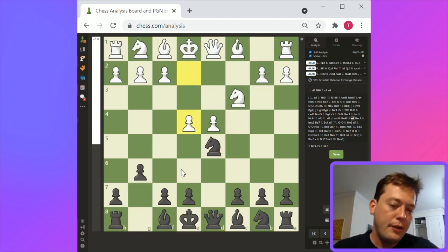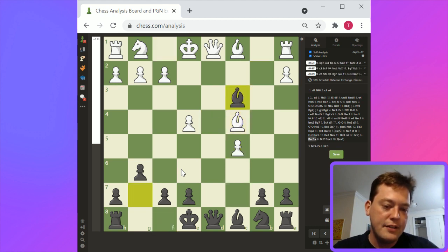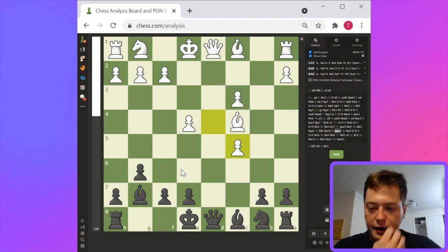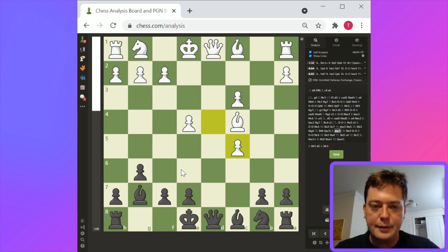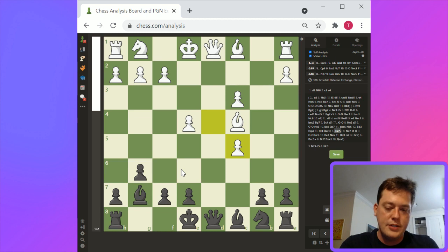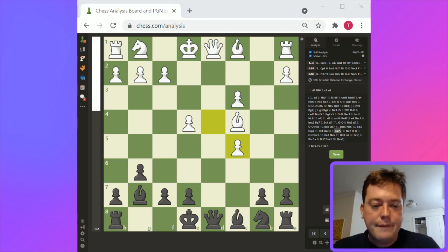We're just scratching the surface here, but this is an example of a few mainline Grunfelds and an f3 Grunfeld. As black you play them pretty similarly: knight takes d5, bishop g7, c5, and then take c3 in this case — but if the c3 pawn is defended, don't take it. Overall I think black is basically okay. Black has created a situation that doesn't resemble the general d4 closed openings that white was hoping for. Overall it's a good position.